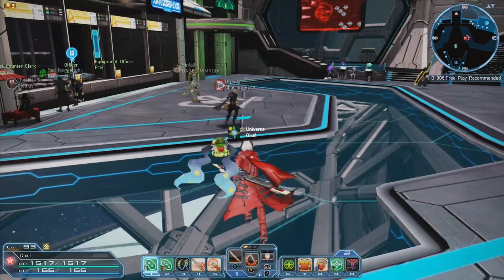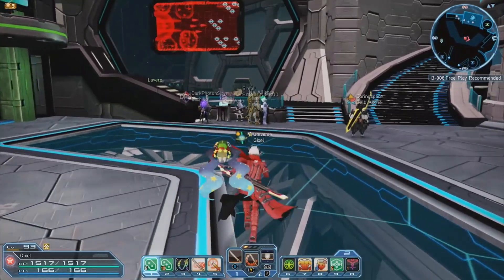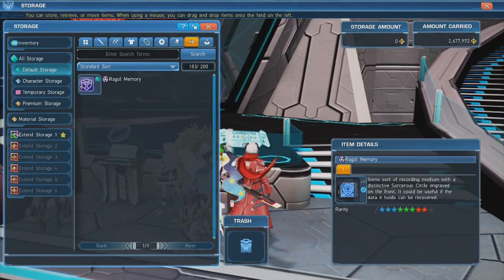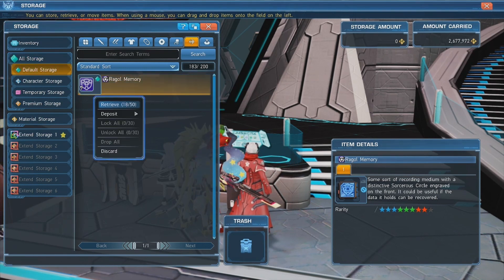The more important part is these raggle memories. Just like the county memories from the last video, you'll need to exchange these in base game. We'll grab these from storage real quick and head to the badge and memory exchange vendor in the shopping plaza.